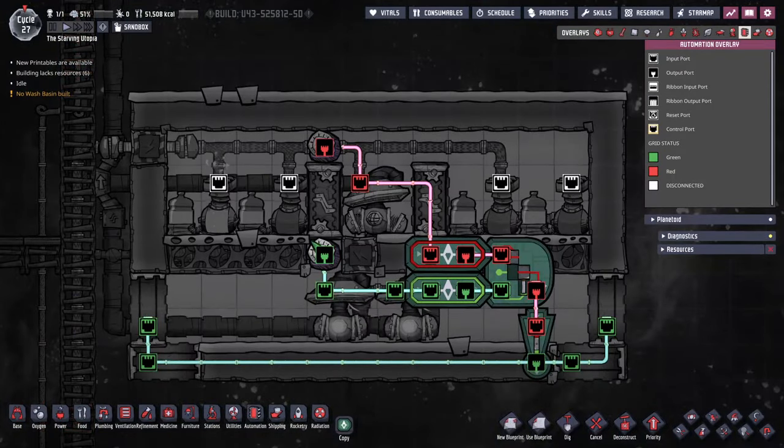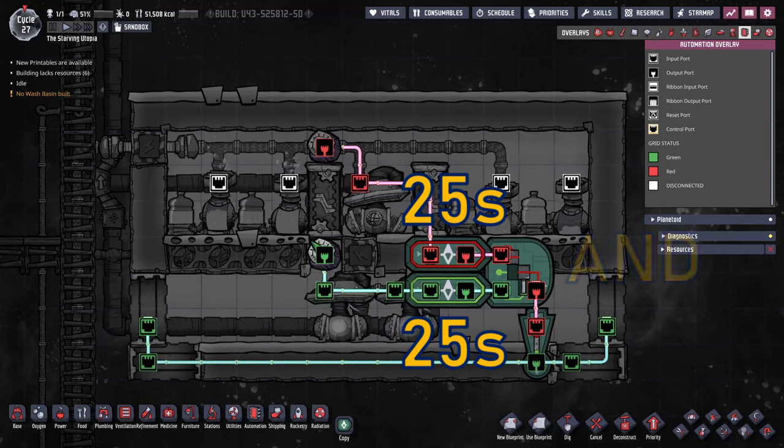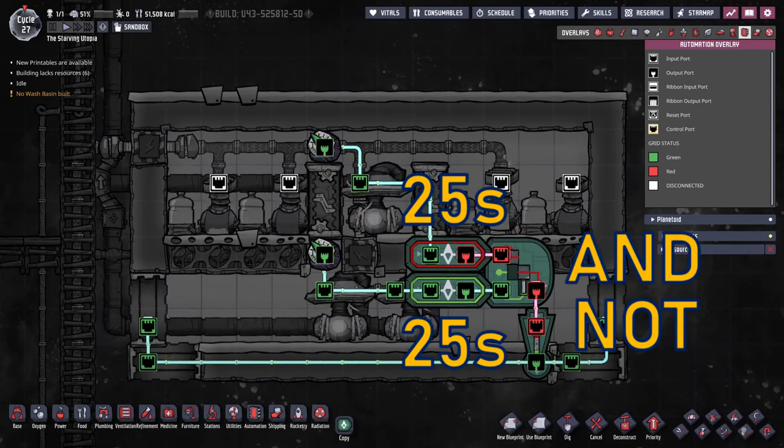For automation, I have mechanised air locks connected to both the Atmos sensors, with filter gates set to 25 seconds. The signals are combined in an AND gate, then passed through a NOT gate. These close the doors if both output pipes are full.